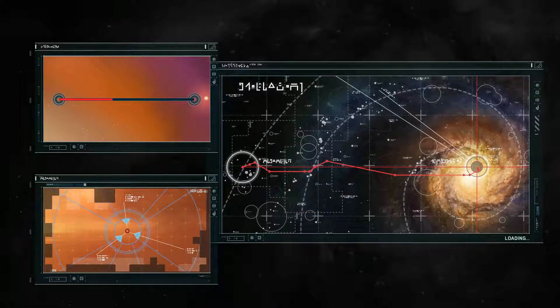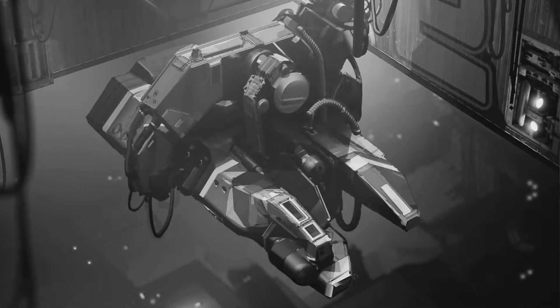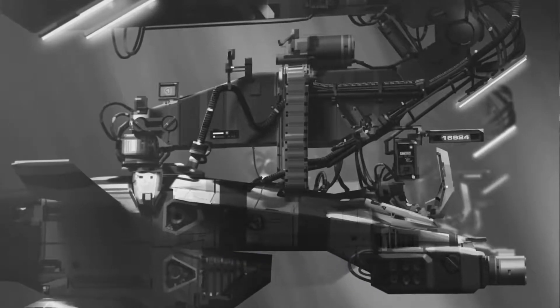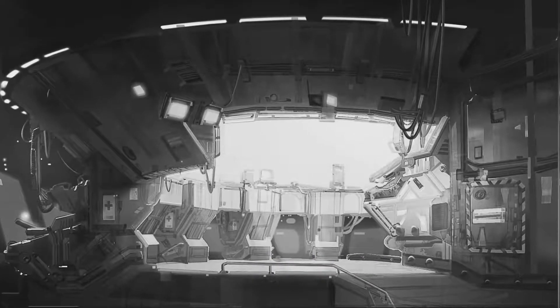Hey y'all, and welcome back to Homeworld Remastered! We're getting closer and closer to our homeworld of Higara. We destroyed one of the hyperspace inhibitor gates in the last episode, opening the door to our homeworld system. We have to assume that the homeworld's defensive fleet must be alerted to our presence. All vessels and crews at maximum readiness. Weapons and tracking at 100% efficiency. There could be no retreat now. Well, we've come way too far to retreat.